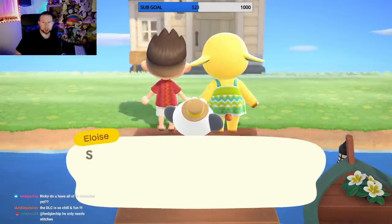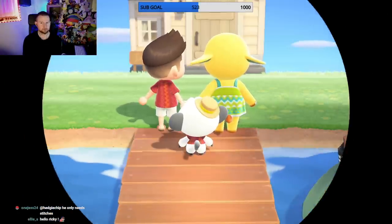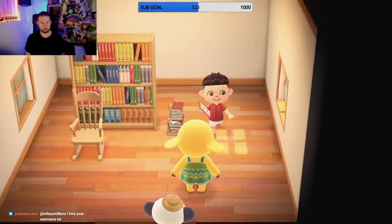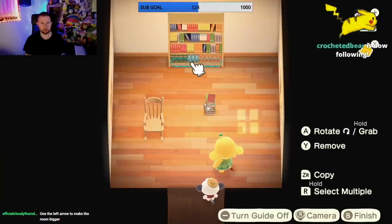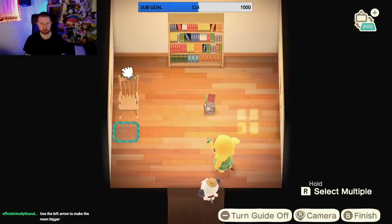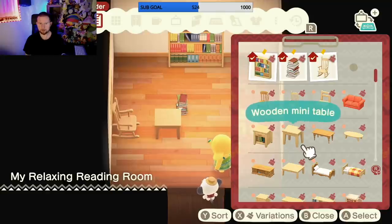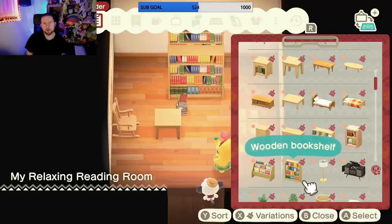Okay, here we are! My relaxing reading room. I'm assuming the first job is probably gonna be very easy. Let's go ahead and do these items. I'm assuming I'm gonna have to use other furniture items because this isn't that much. I need a table for these books, so let me go into the inventory. I feel like we should do more bookshelves - I want to do like a bookshelf wall. Let me work on that.